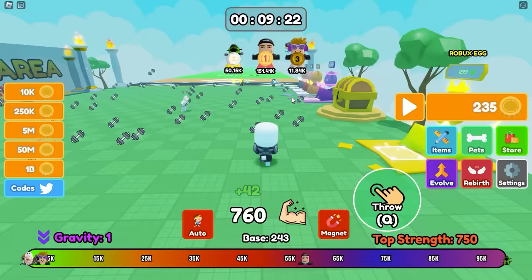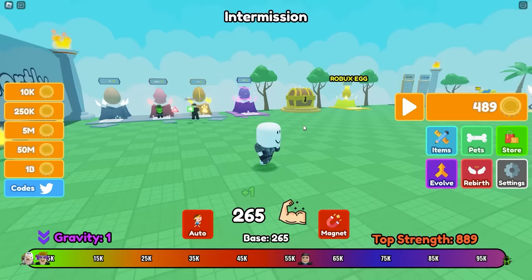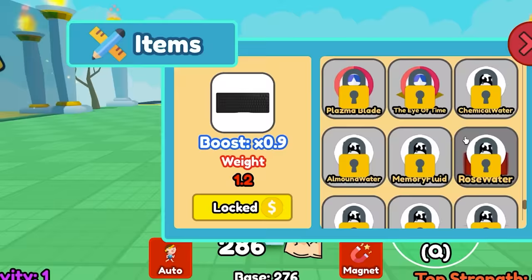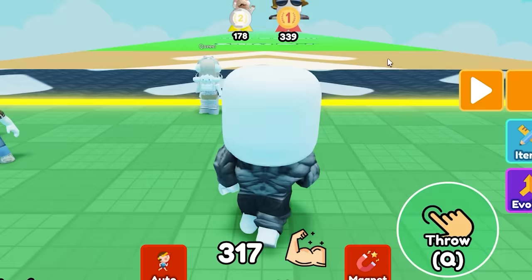I just gotta collect a thousand dumbbells apparently. Let's get to throwing. I need some pets — 500 studs, not bad. Oh no, I lose all my strength at intermission, that's crazy. If I want a rebirth it's gonna cost 50 million. How much is the gold pencil? It costs real bucks. So the next thing to unlock is the water bottle at 50,000 gold. Alright, I gotta get throwing a lot.